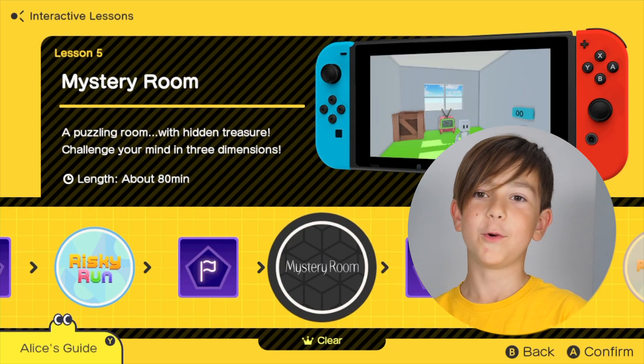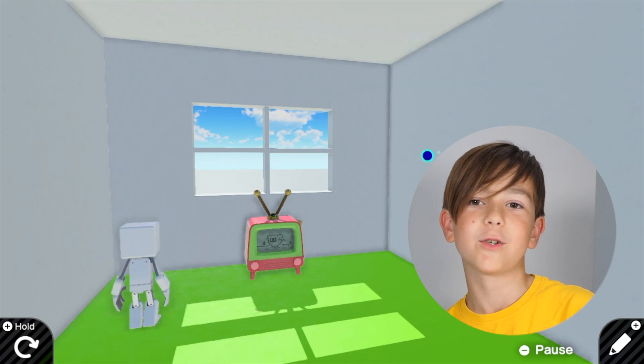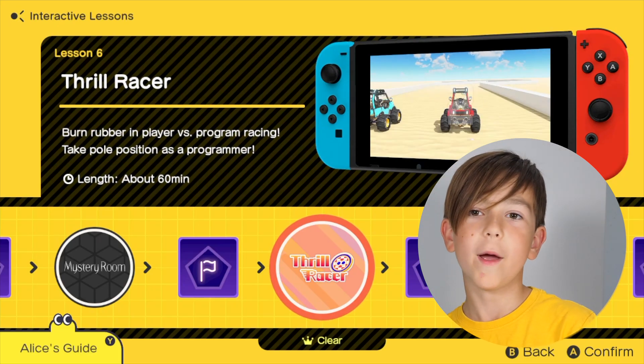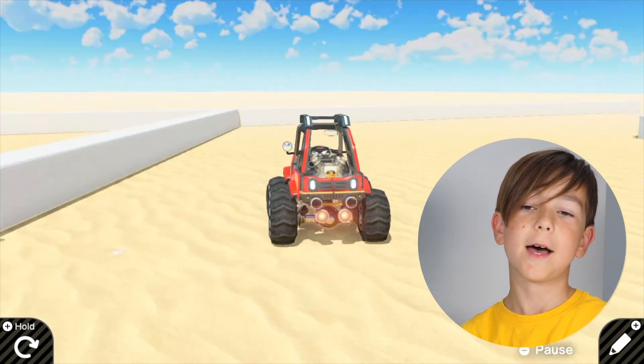Then we have Mystery Room, where you need to solve a mystery to get out of the room. What treasure will you find behind the hidden door? After that we have Thrill Racer, where you need to learn to create a car which drives by itself.